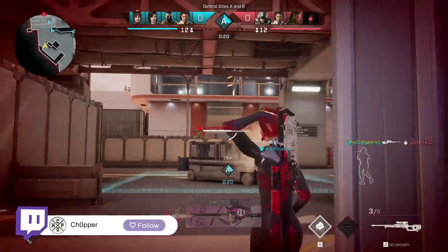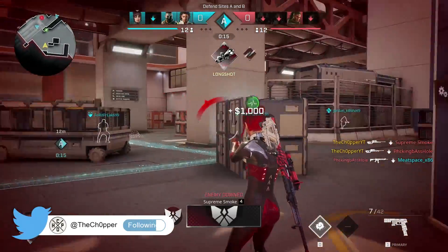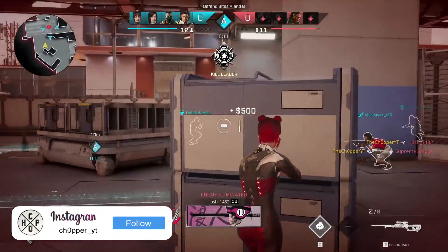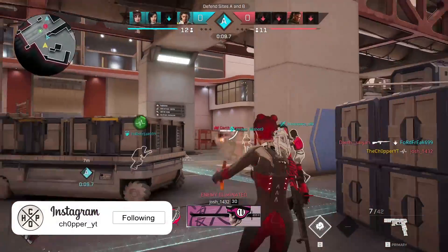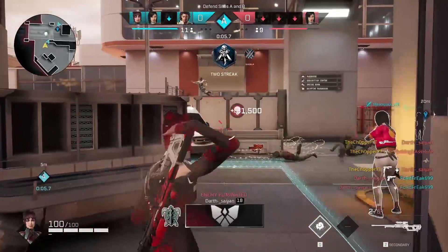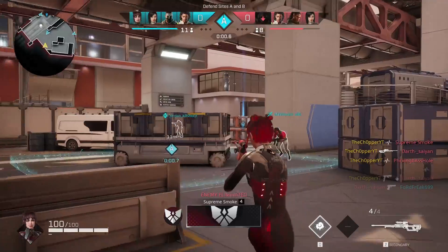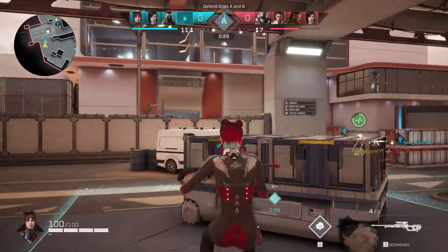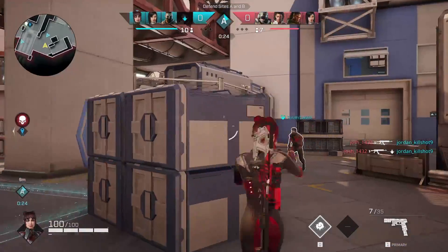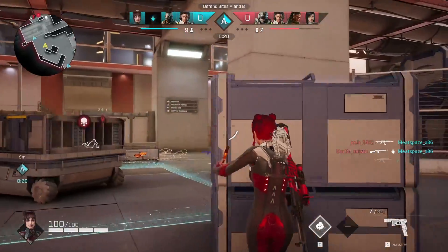Now before we get started, I'm going to be giving away three keys for the Rogue Company Founders Edition. I have three more remaining and I'm going to be giving them away to some of you guys in the comment section. While it is free to play, if you guys want the Founders Edition that comes with a little more stuff, all you got to do to enter the giveaway is give this video a like, subscribe if you're brand new to the channel — around 86% of you are not currently subscribed. Our goal is 300,000 before the end of the year, so I'd really appreciate that.